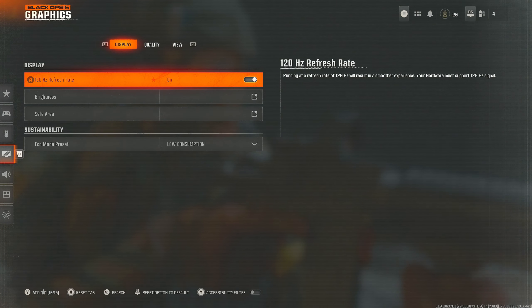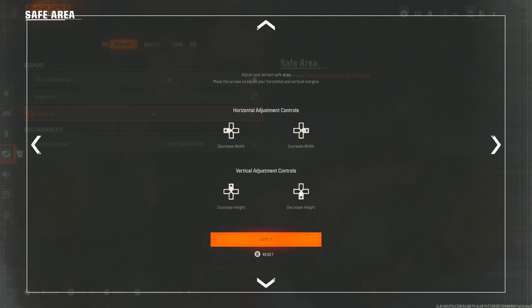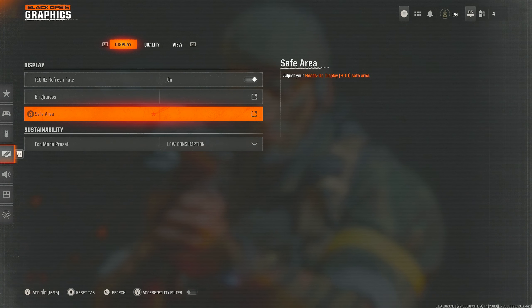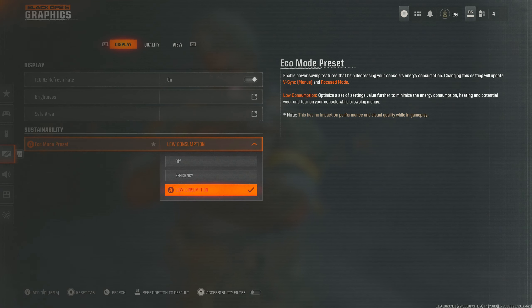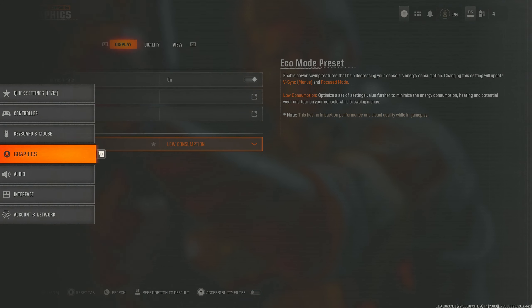If you can, take advantage of 120Hz refresh rate — that's 120 FPS. Safe area — set it to minimum so the minimap is as close to the center of screen as possible, so you can see the minimap while locating and shooting at enemies. Low consumption mode — I've got this on. It stops my Xbox sounding like a jet engine on the menus by reducing it to around 30 FPS in menus. It does not affect gameplay — I have tested this.